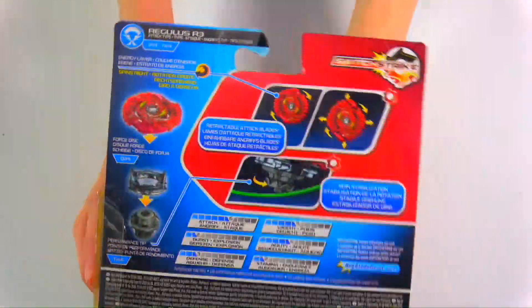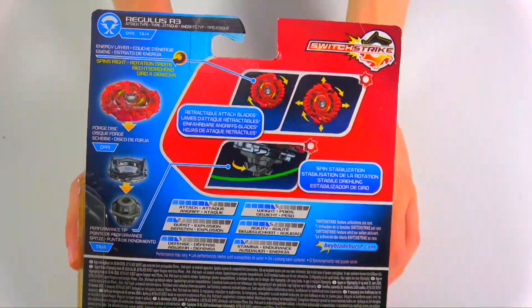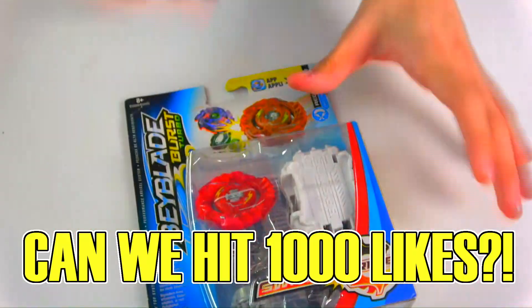Taking a look at the back, we have the gimmicks for Shelter Regulus: retractable attack blades. Stats-wise, it's got a 6 in attack, 2 for burst, 3 for defense, 5 for weight, 5 for agility, 2 for stamina, and it's right-rotating.